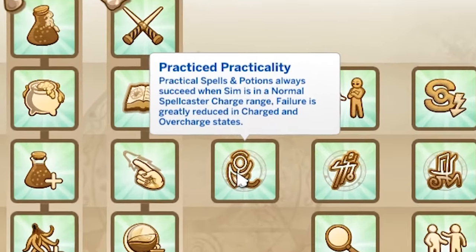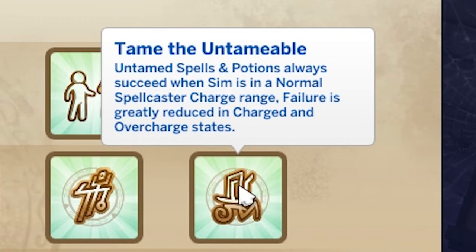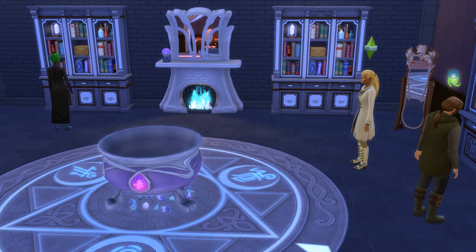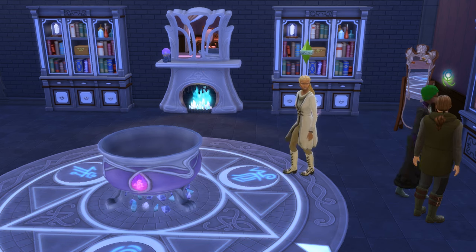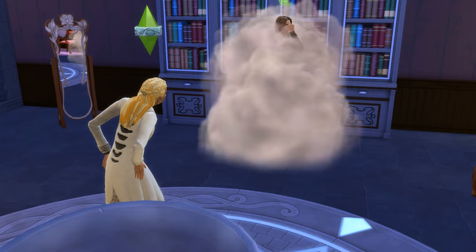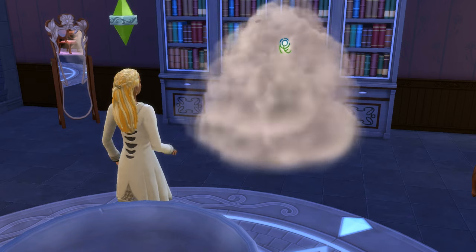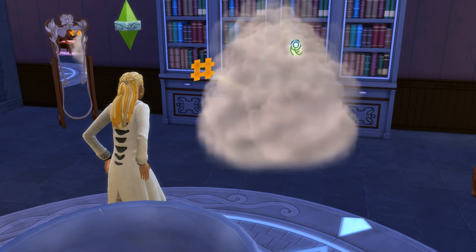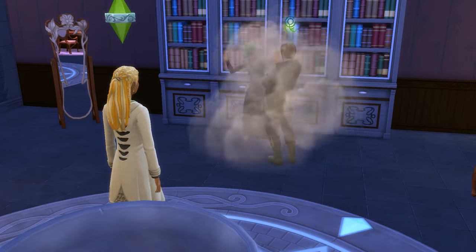At the adept rank three different perks become available: Practiced Practicality, Mischief Master and Tame the Untameable. Each targets a different branch of magic and means spells will always succeed when a sim is in normal spellcaster charge, while failure is greatly reduced in charged and overcharge states. It's essentially the Mastercaster perk split into three separate perks that are more accessible to obtain. Useful if your sim is specialized in one area and isn't going down the spell power mastery tree, but I think these are outclassed by Mastercaster. I'm giving this a two out of five.